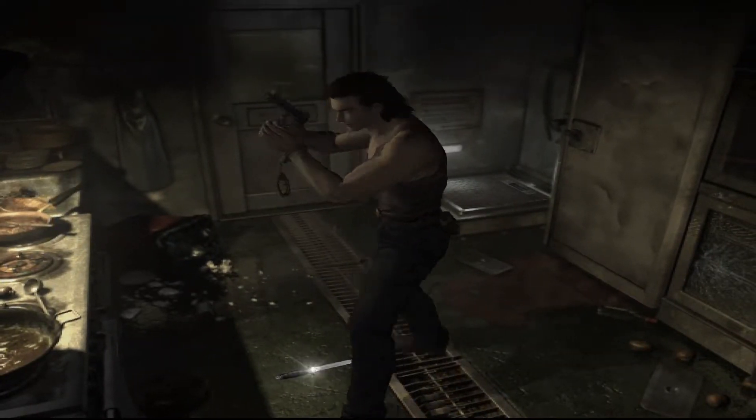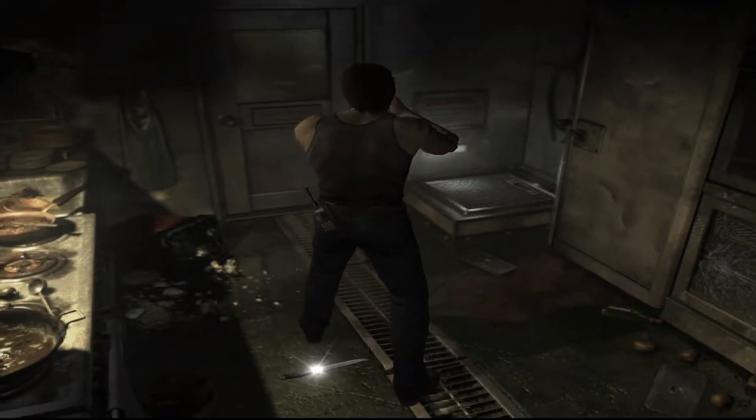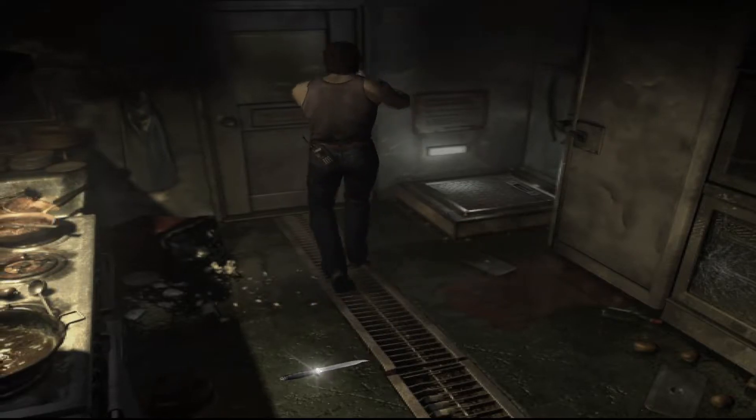There's no item box system in Resident Evil Zero, so you have to drop your items and go pick them up later. They show up on your map. If you look at that S, I believe that's an ink ribbon — they don't have a legend or anything. If you see the S, that's a save point — a typewriter — and that glowing thing by the S is most likely an ink ribbon. Where I'm at right now you can't see anything, but there's probably an item there too for the knife.